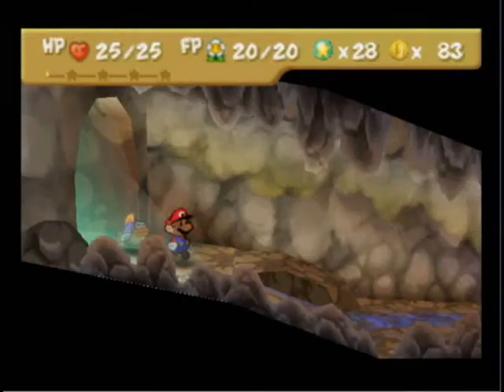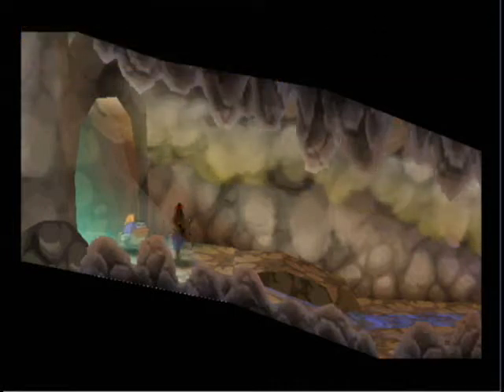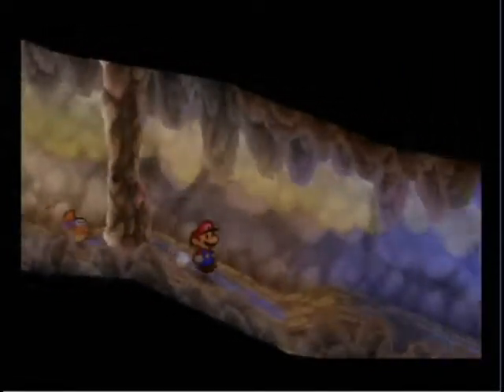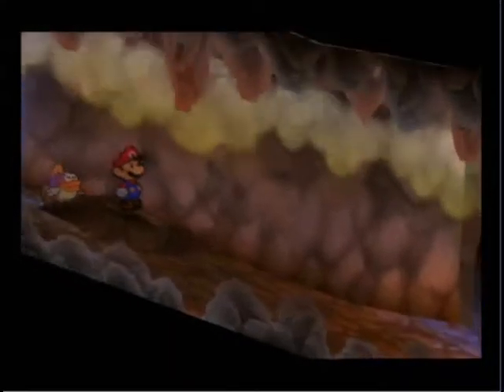Hey guys, what's up? Welcome to part 26 of my Paper Mario walkthrough. In this part we're going to be starting the first section of the Lava Lava Island Volcano part of the game.